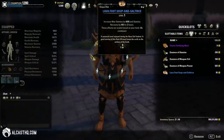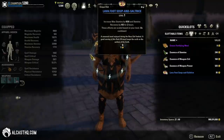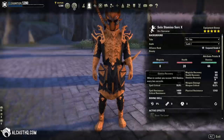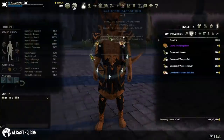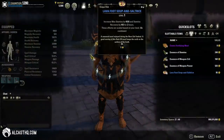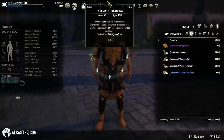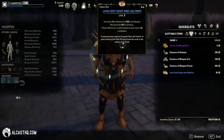Buff food is very important. You want to run Lava Foot Soup and Saltrice with this setup. This one gives you 4936 stamina and 493 stamina recovery — that's how we get this number so high, along with a few passives. You can use this from level 1 till max level, it scales. And it's very cheap to buy in guild stores — like 100 costs around 5000 gold. Very cheap, so make sure to go get that one.